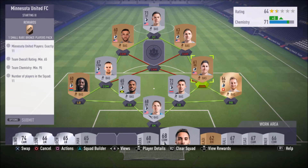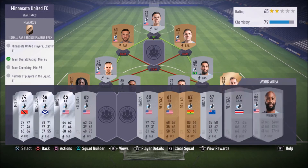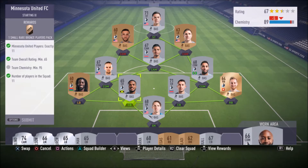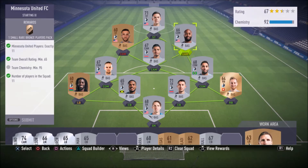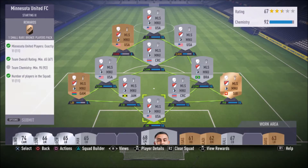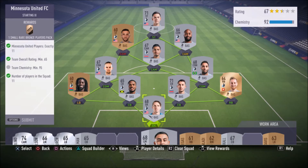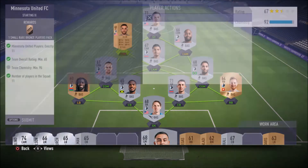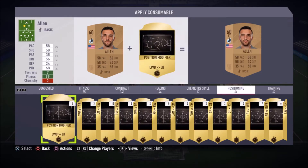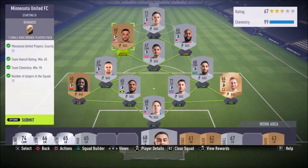I do have a lot of CDMs on the team so I think this will let us get by. If Vanegas has CAM and I have another DM, let's see if this works — 92 chemistry. No loyalty whatsoever on any of these players. I think what we're gonna do is convert our striker Allen to a center forward, which is actually cheaper than converting a CDM to a CM. One position change for it — not too bad overall. Gonna get a small rare bronze players pack.